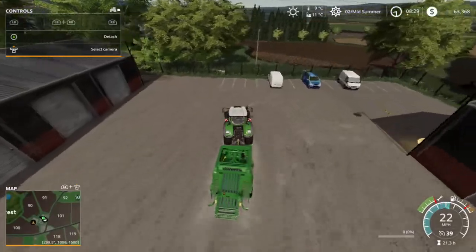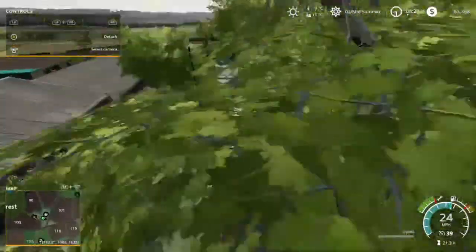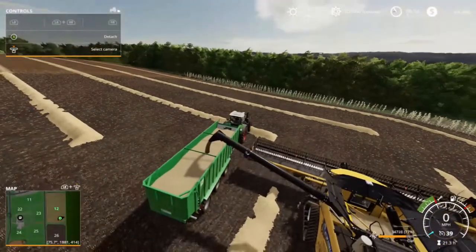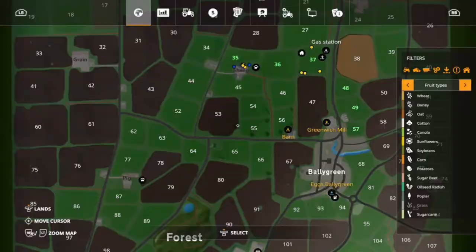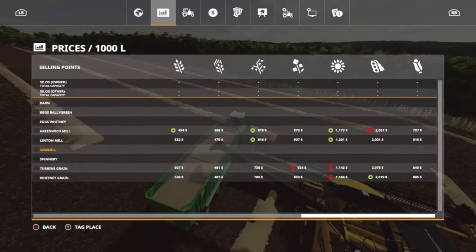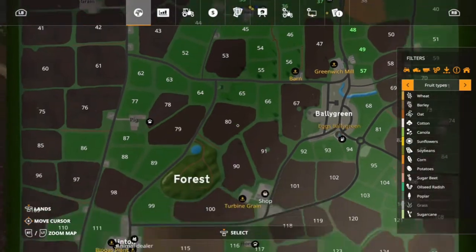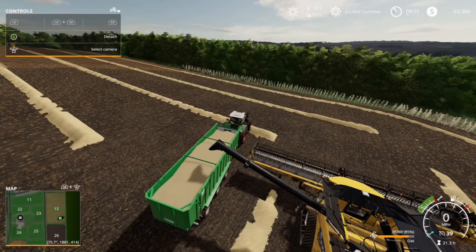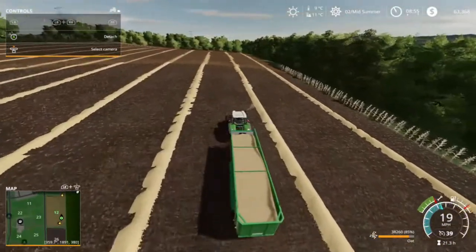Here is the last load of oats going into the tipper right now. Then we can go sell all of these oats and bale up all of the straw. Off camera we also swapped out the round bale trailer for the square bale trailer — there's no real big hoopla in swapping a bale trailer so we didn't really need to see that. Let's go sell the oats.